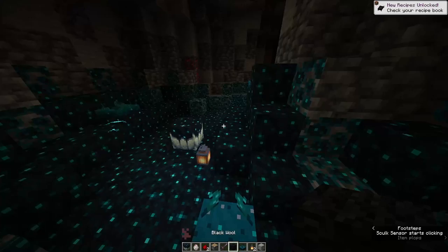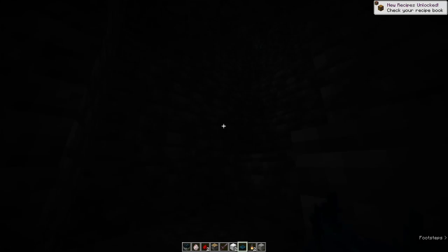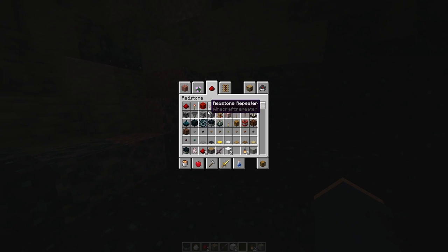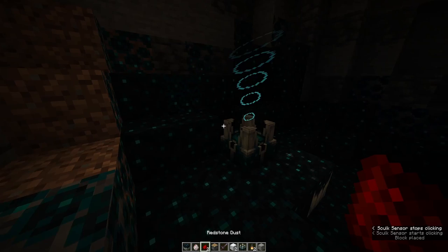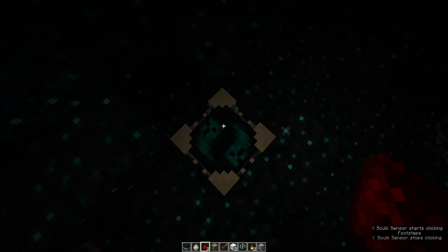Now I'm going to show you this terrifying block called the Skulk Shrieker. It's so scary that during Minecraft Live, when they revealed it, they warned that young audiences might have nightmares. I made it sound more terrifying than it currently is — it's actually not that scary right now, but it will get more terrifying in a future update. Let's hop on it. As you can see it makes a really disturbing shrieking noise. Let's turn off all the music because the music makes it seem too happy.